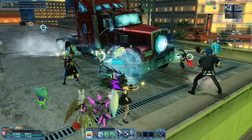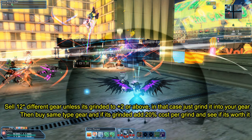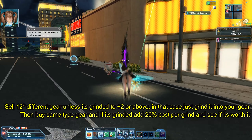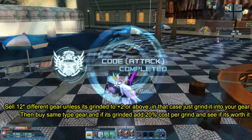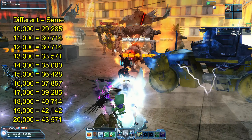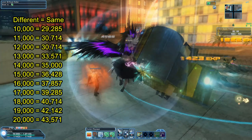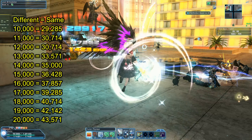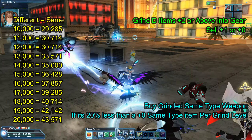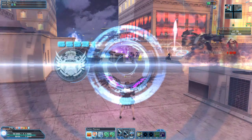The formula changes dramatically when you introduce grinded gear, so to simplify it: sell 12-star different-type gear unless it's plus 2 or above, in which case grind it directly into your gear. Then buy the same type of gear, and if it's grinded, add 20% cost per grind level to see if it's worth it. To recap: if you sell a different-type item at 10,000 meseta, the maximum you should pay for a same-type item is 29,285 meseta, and that scales down the list. Grind different-type items plus 2 or above into your gear, then sell plus 1 or plus 0 on the market. If you want to know whether to buy a grinded same-type version, buy it if it's 20% less than a plus 0 same-type item per grind level.